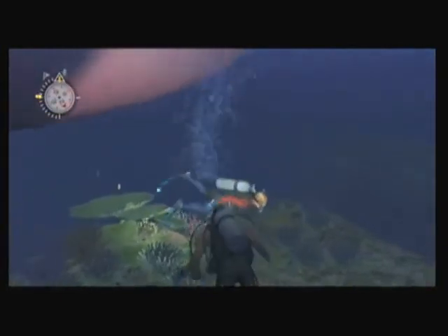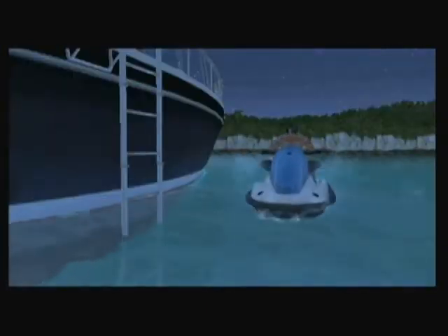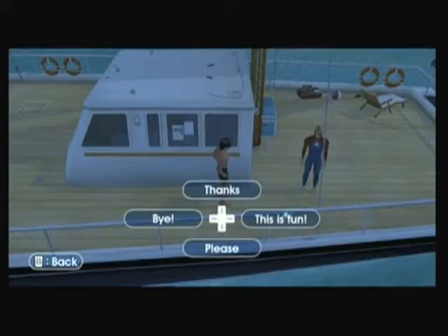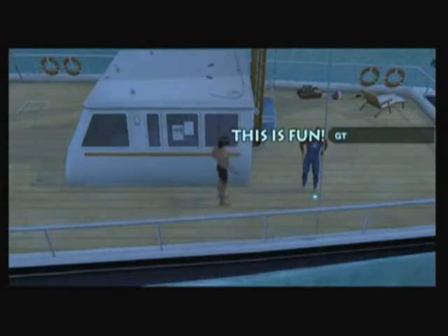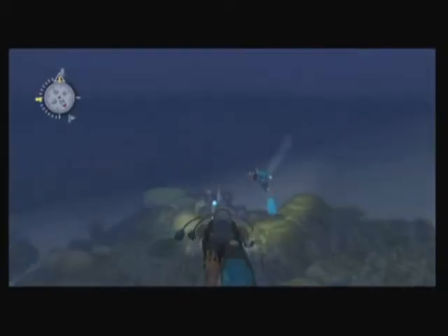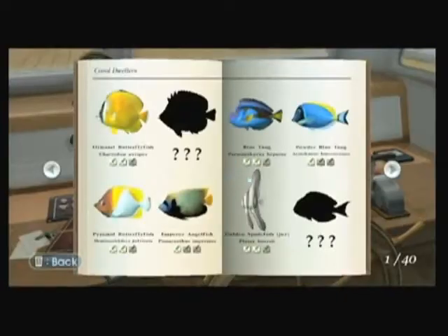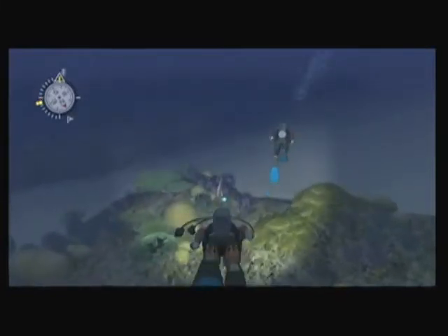Endless Ocean also features a two-player online mode, which you can access by exchanging friend codes and riding a jet ski to your buddy's ship. In the absence of a microphone, the two of you can communicate through canned text messages, which gets the point across even if they aren't the best means of expression. Diving together can be a good way for players to show friends where certain animals are hiding, but none of the topography or wildlife you see during an online dive will be saved to your map or encyclopedia.